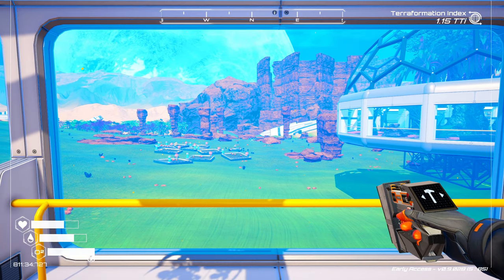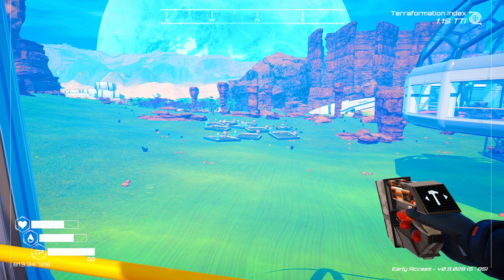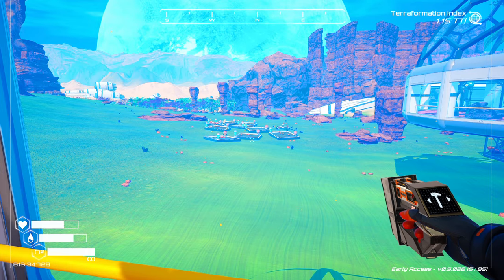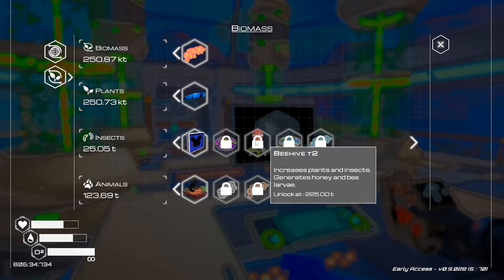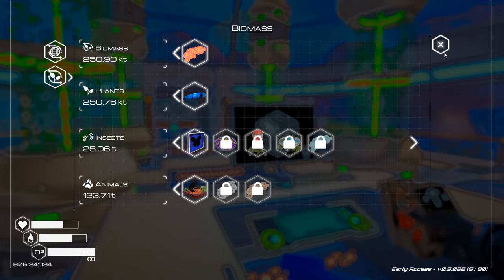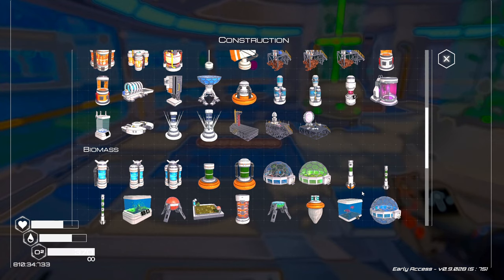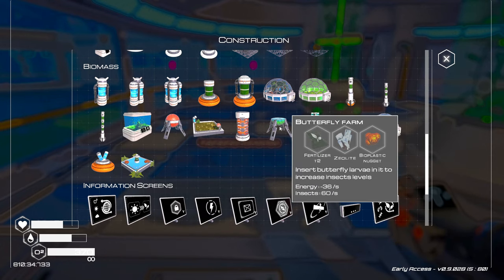Hi and welcome back to Planet Crafters. As you can see, we have a couple more farms out there — I put three more farms for our mushrooms because I need to get some bioplastic nuggets and the mushrooms were not coming in fast enough. So we've got that going, which should help us out. Now we want to start unlocking this stuff — we're not even at the mutagen tier two yet, we're just bypassed halfway there. So what we're going to do today is start putting out a little bit more stuff for the insects, and that is going to be the fish farm and a couple more butterfly farms.